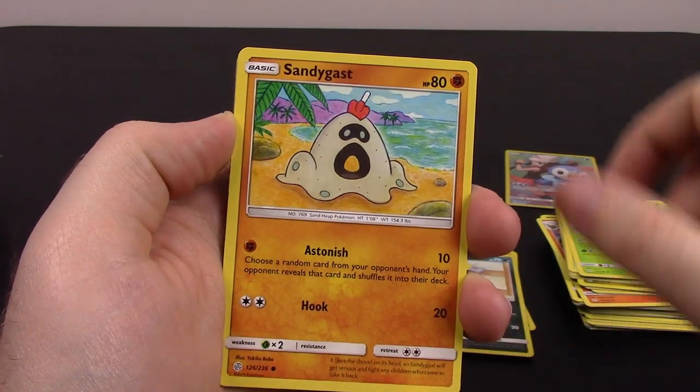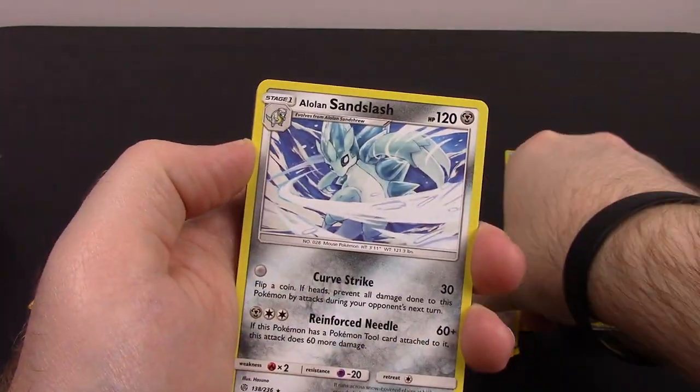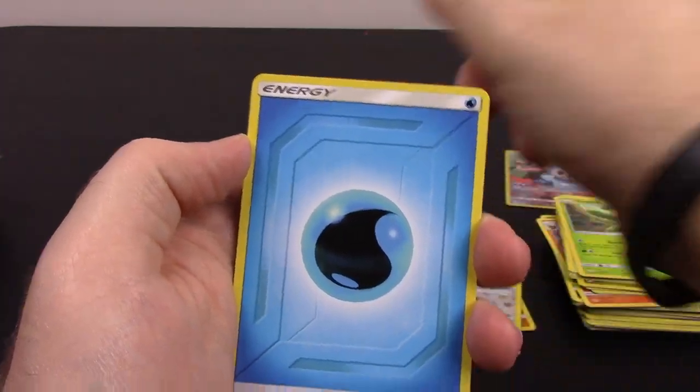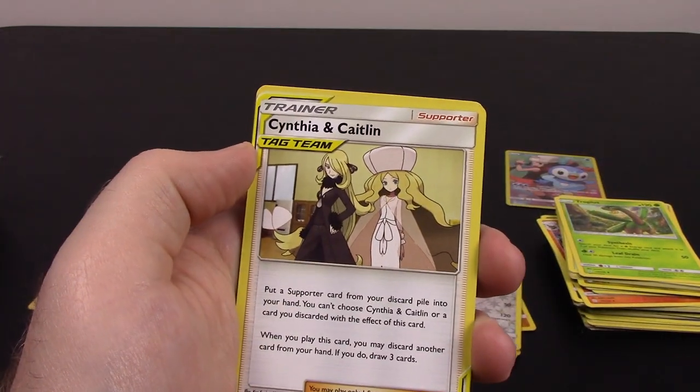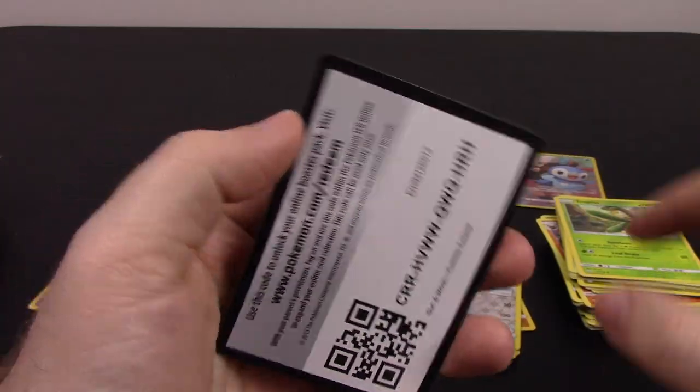Next is Oddish, Ralts, Sandygast, Spheal, Cottonee, Ursaring Reverse Holo, and Alolan Sandslash as our rare. Water Energy, Caitlin and Cynthia Trainer, Dusclops, Professor Oak Setup, and the code.